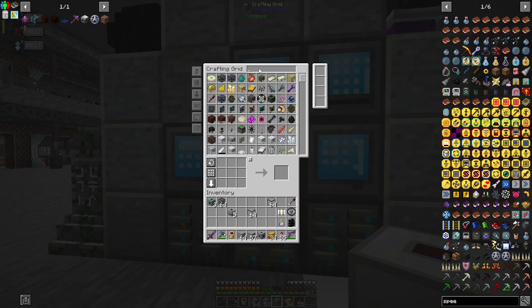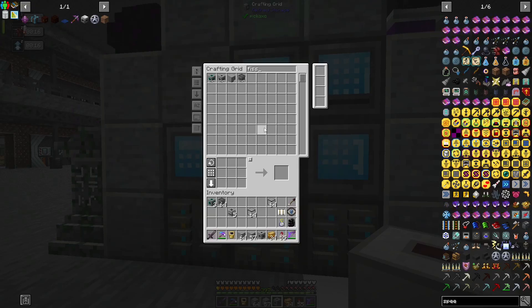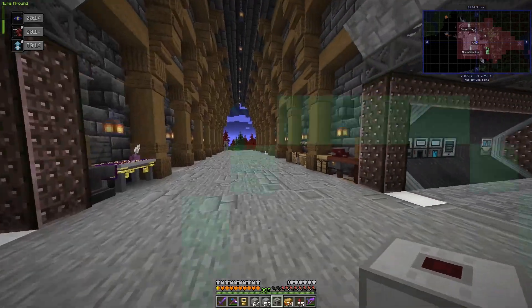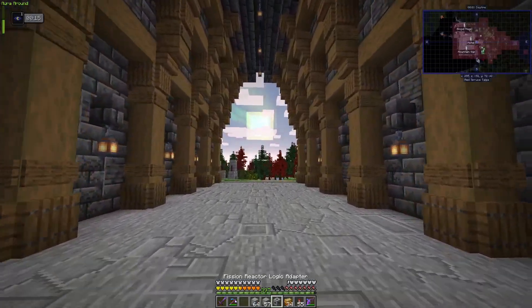Fission reactor ports — this one. Alright, let's get that going. And now the other question is where are we going to put this thing?